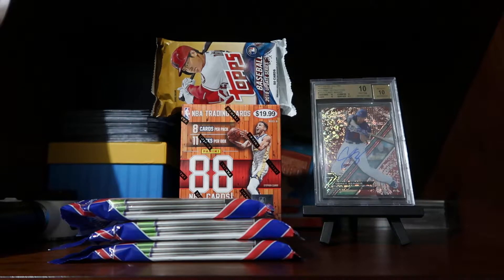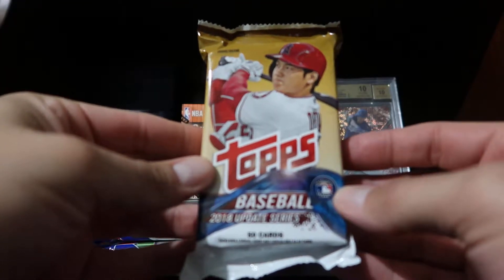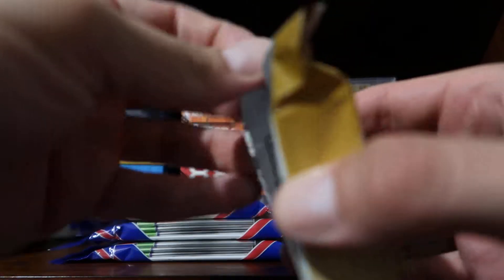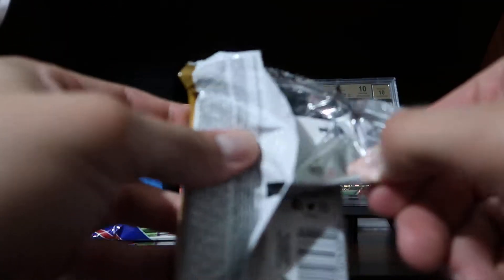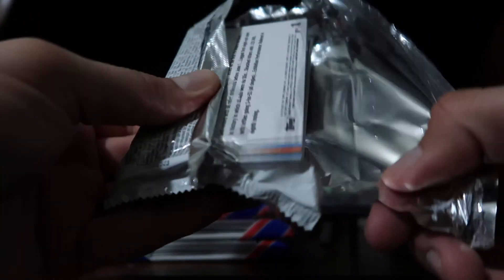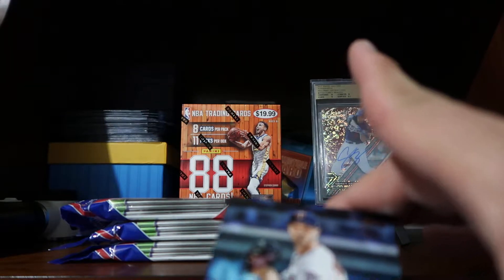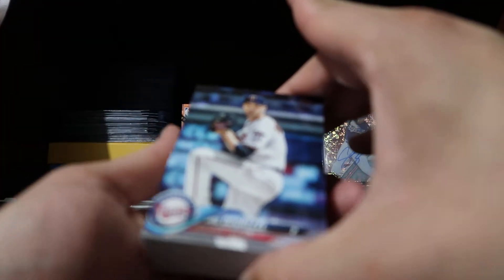Hey everyone, this is Abel in Vegas. Welcome back to the next video. I'm going to crack open this jumbo hobby pack of 2018 Update Series, let's see if we get anything in here. I went to my local hobby shop today and it was the very last pack in the box. Last time I was there, I got the last packs of Topps Chrome baseball and pulled a purple Devers rookie card, so that's the reason why I picked this up.